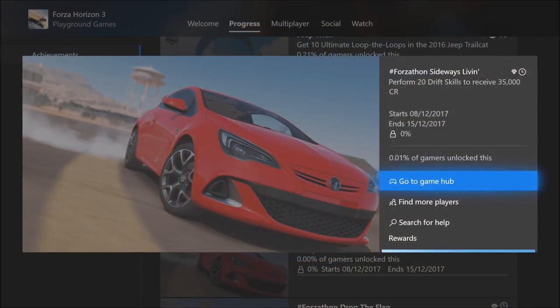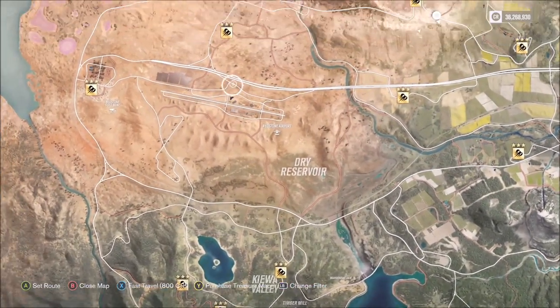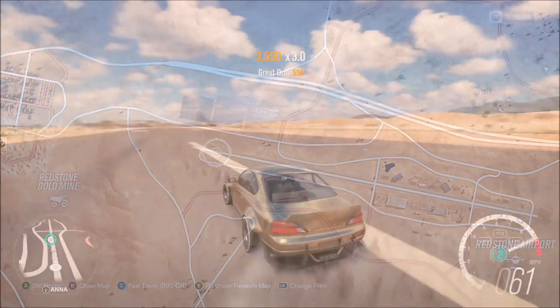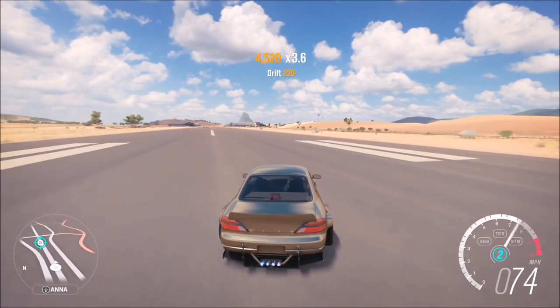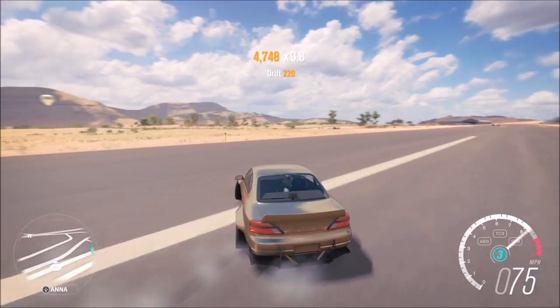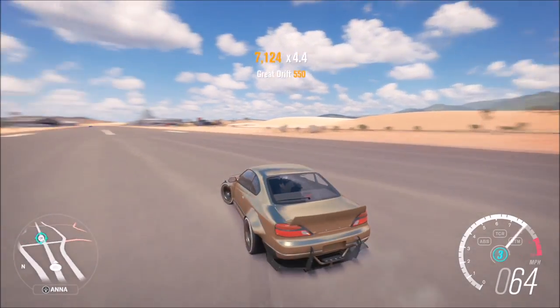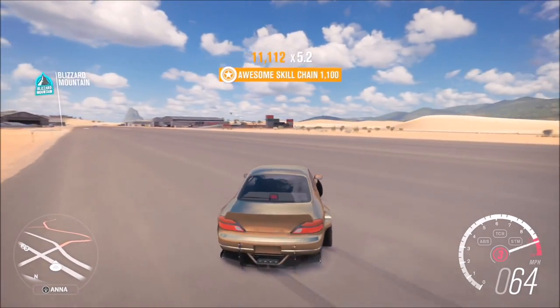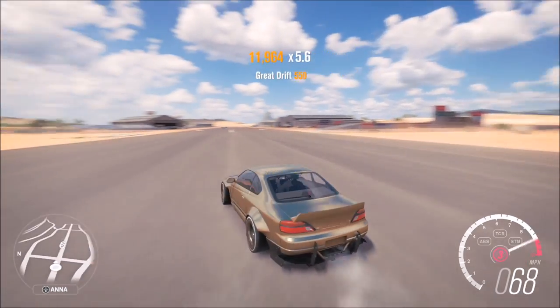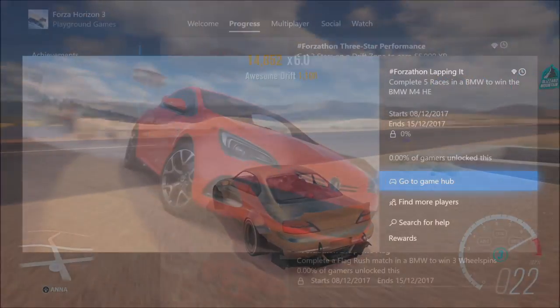The next challenge just wants you to get 20 drift skills to earn 35,000 credits. In the first challenge you would have probably already got about five drift skills or more. What I recommend is coming over to the airfield — you can stay in the same car or change, it really doesn't matter — and just drifting as much of the airfield as possible. By the time you get to halfway you'll probably have your 20 drift skills. It's very very quick; before the end of the runway you'll have completed the challenge.